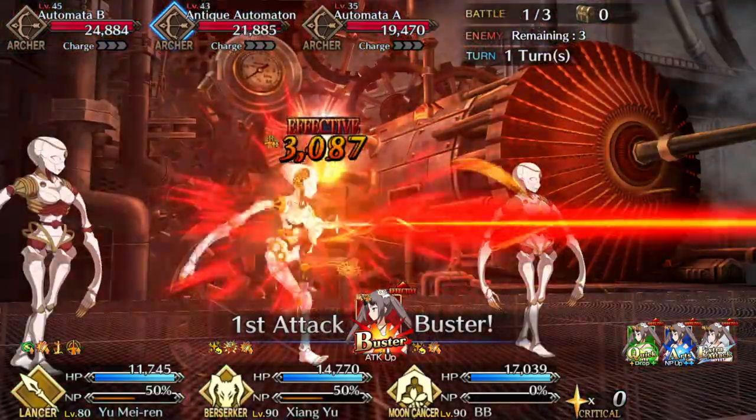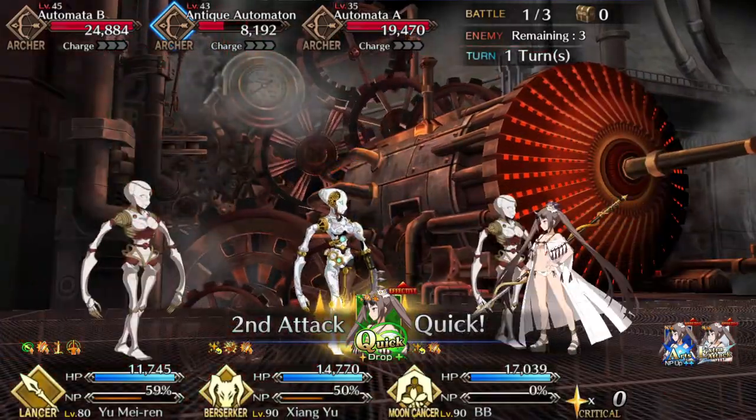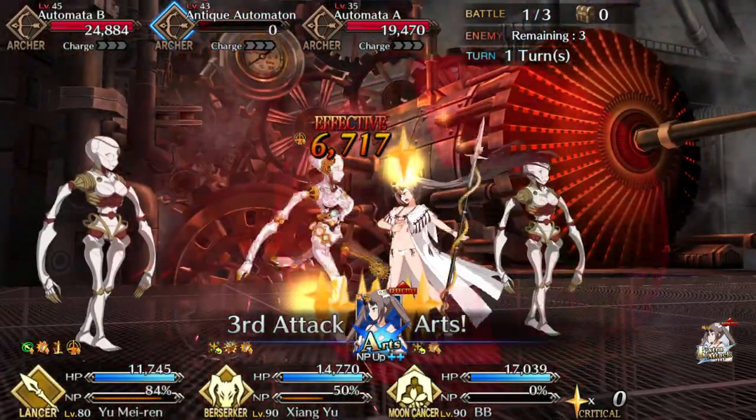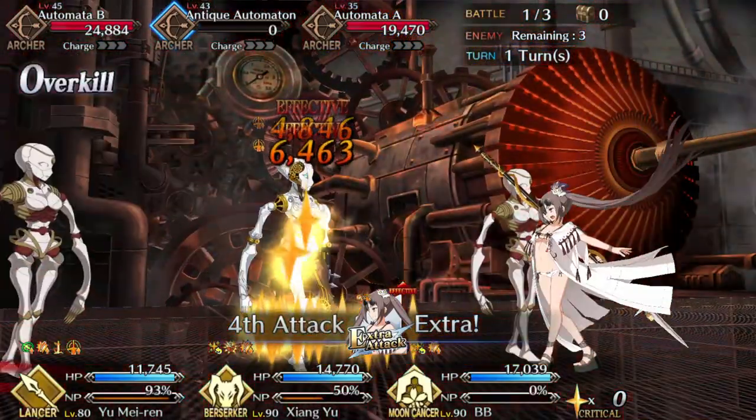Welcome back nerds, Fino here with a guide for Summer Yumei Ren. She's a free 4-star lancer introduced in Servant Summer Camp, and while she's married to an Ancient Quick Fossil and also Scotty, you'll find she's surprisingly robust. Let's take a look at her kit.